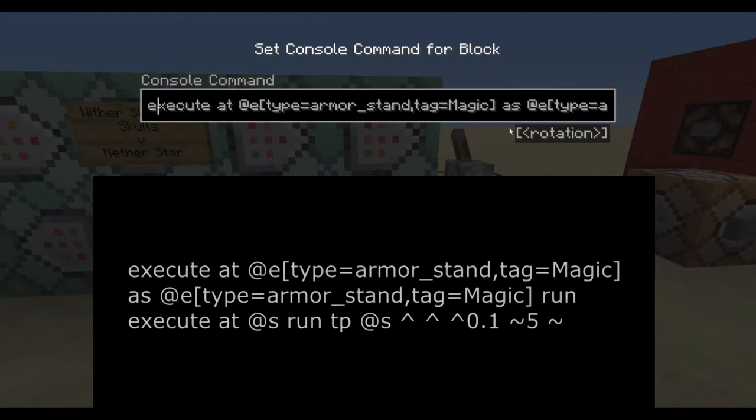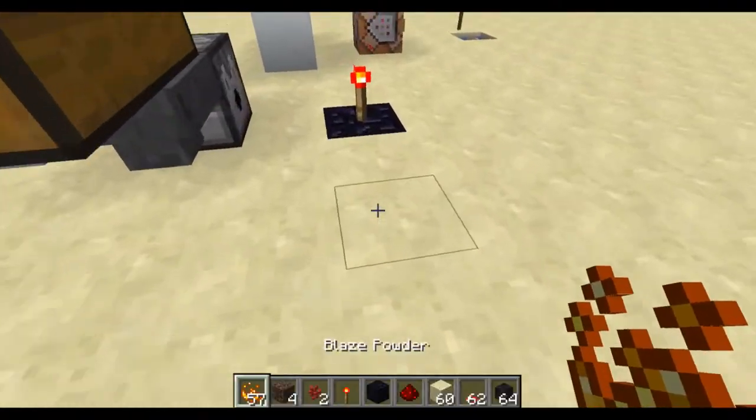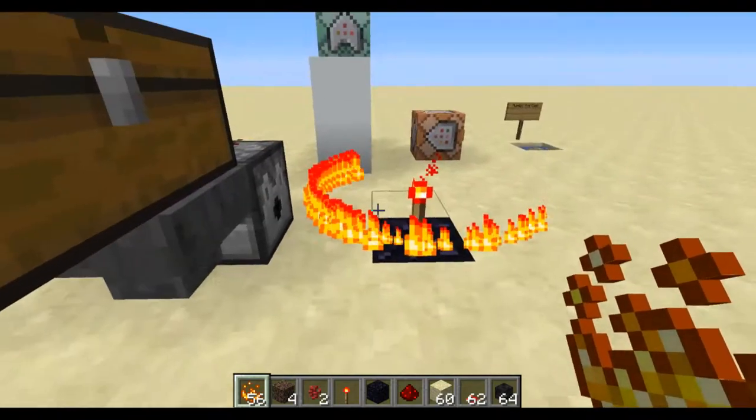We'll start off with the first command, which is just execute at any type equals armor stand, tag equals magic — and so you're just executing at its location and as it. You're going to execute at the armor stand; this separates it so that every armor stand is unique. You're just going to teleport every magic armor stand forward one and rotate it by five degrees, and so you get an animation like the little flame orbiting around.